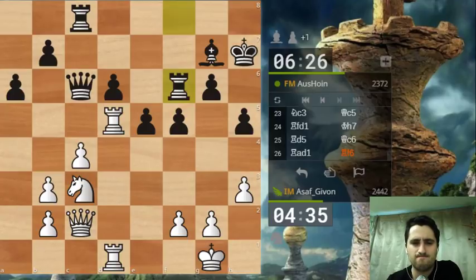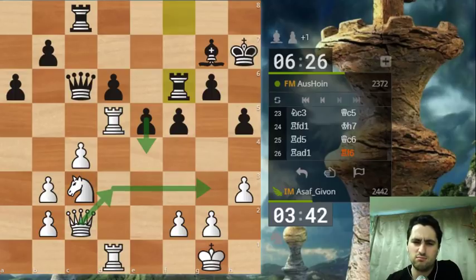White has some compensation for the pawn, but it's definitely not enough to compensate a full pawn. If I play queen d3 to increase pressure on d6, he always has e4 which is annoying. If I play queen to d2, he always has bishop h6 which is equally annoying. Time is running a bit low. My queen is misplaced on c2 - maybe queen d3, and if e4, queen g3. Let's try that.